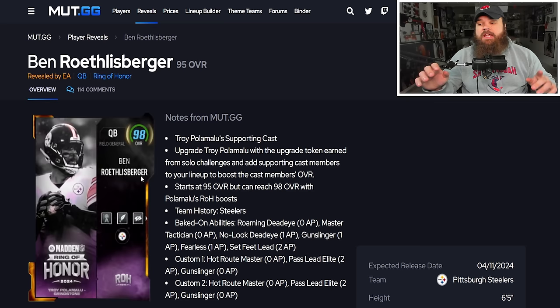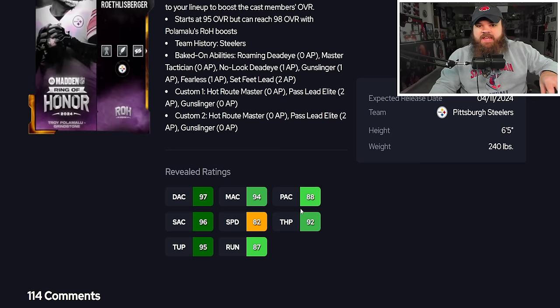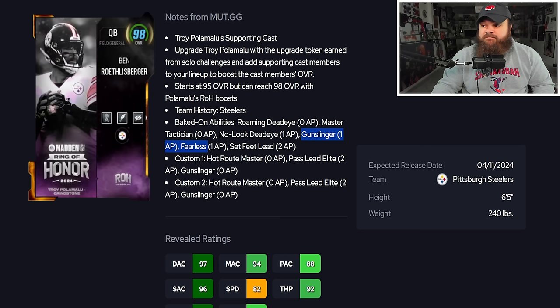I know people might see Ben Roethlisberger at 95 overall as disrespect, but this is the best cheap quarterback in the game. He has 82 speed and 92 throw power, hitting all the accuracy thresholds. His baked-on abilities include Roaming Dead Eye for zero AP and Master Tactician — which combines How Our Master, QB Playmaker, and Conductor — all for zero AP. He also gets No Look Dead Eye for one, Gunslinger for one, Fearless for one, and Set Feet Lead. That's essentially everything you need — fearless, set feet lead, How Our Master, gunslinger — for around five to six AP total. It's a god stack.